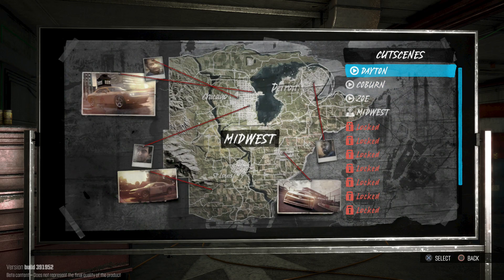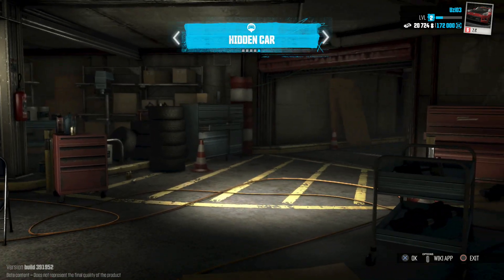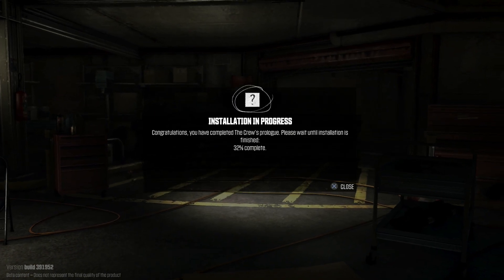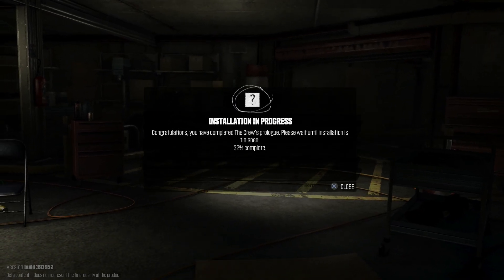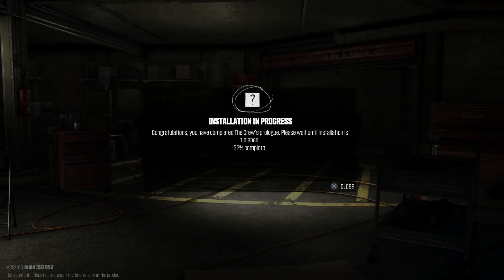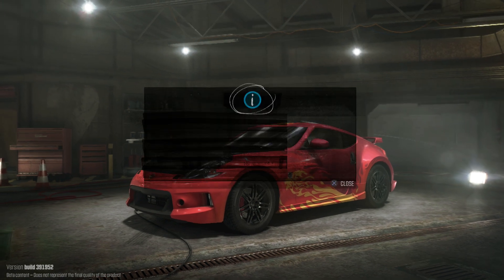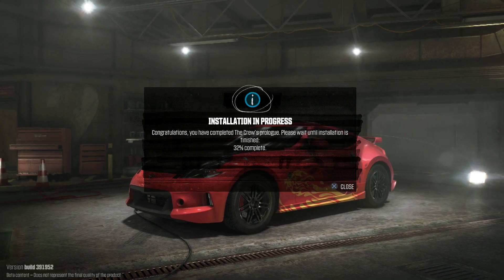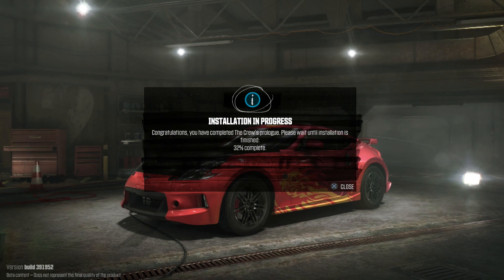Let's check progression — these look like cutscenes. Oh, a hidden car! I really want to know where that is. Installation in progress — I've completed the crew prologue and I can't leave until installation is done. I guess I can't leave, so this is going to be the end of part four. We'll be back soon — we'll see how fast this installs, so that's it.